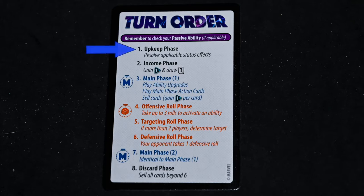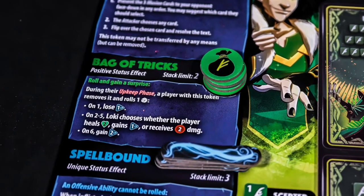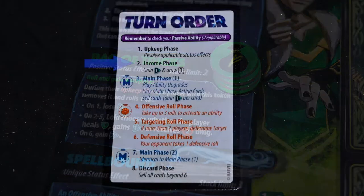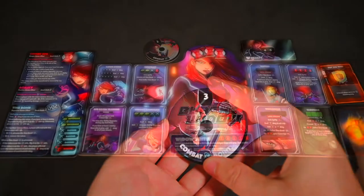The first phase is the upkeep phase, where you resolve any passive abilities or status effects such as Loki's bag of tricks. Next is the income phase, where you will gain one combat point and draw one card from your deck.